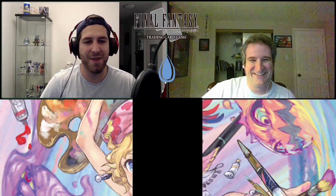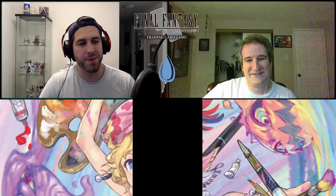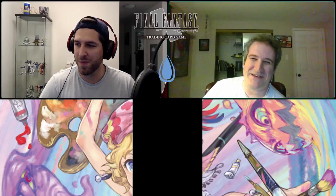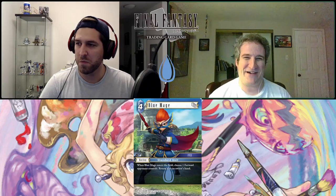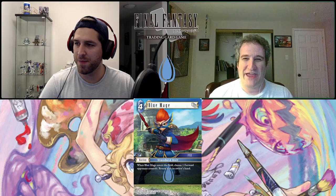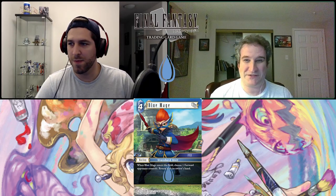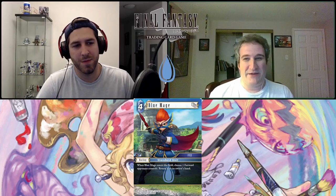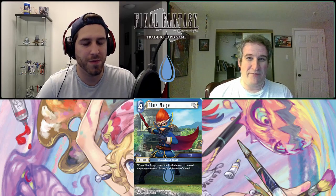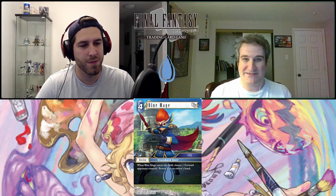We're going to talk about FFTCG and the first card is yours, Travis. Continuing with our line of standard unit bad art from Final Fantasy Explorers — this is Blue Mage, a four-cost backup, job Standard Unit. Multi-playable. Blue Mage is very simple: when Blue Mage enters the field, you choose a forward your opponent controls and return it to its owner's hand. Bounce effects can be okay but sometimes aren't very good because they give your opponent a chance to replay a good ETB effect.